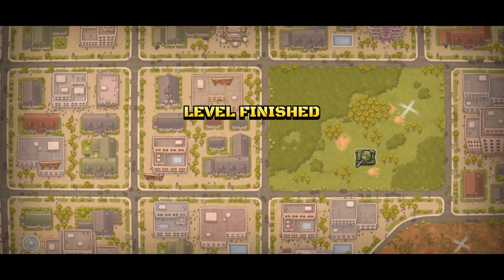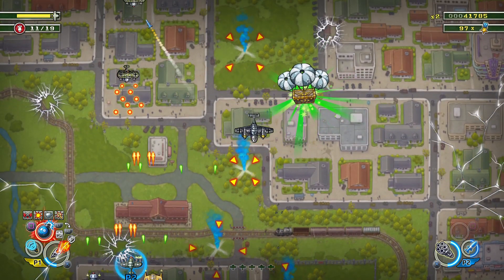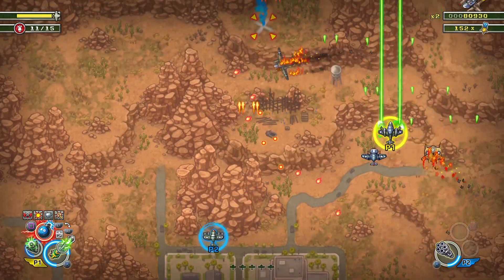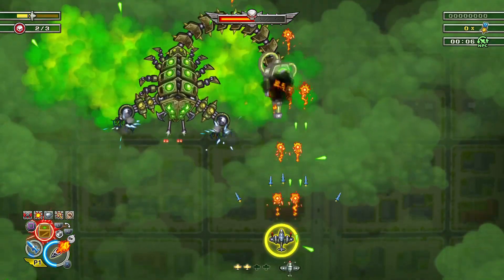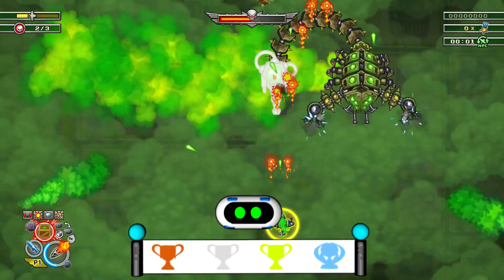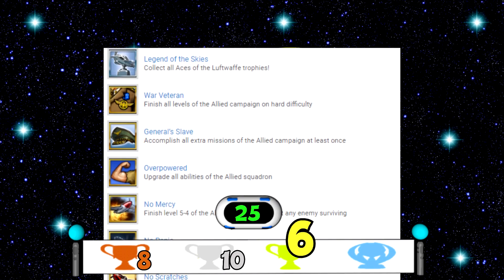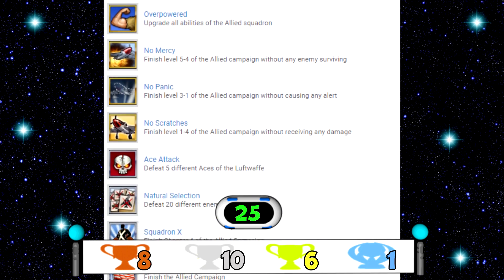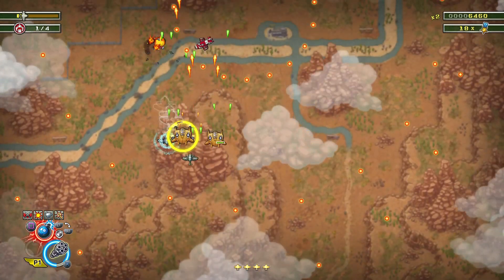Although it is co-op, at the end of each level each player's scores are displayed, so it does have a head-to-head element to it. And I'm sure there will be a few friendly arguments if the game over screen appears, as the players do share lives. The game took me just over three and a half hours to beat on the normal difficulty, and the game does come with a platinum trophy. In total there are 25 trophies to achieve: eight bronze, ten silver, six gold and one platinum. If you're going for platinum, it is going to take an incredible amount of time, as there is a trophy for unlocking every ability for every pilot, which will demand a lot of grinding for medals to level up.